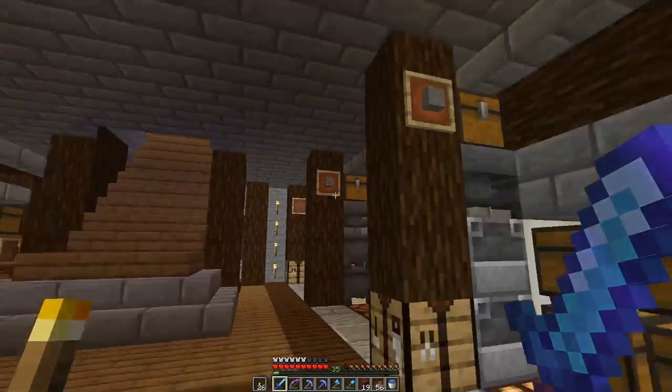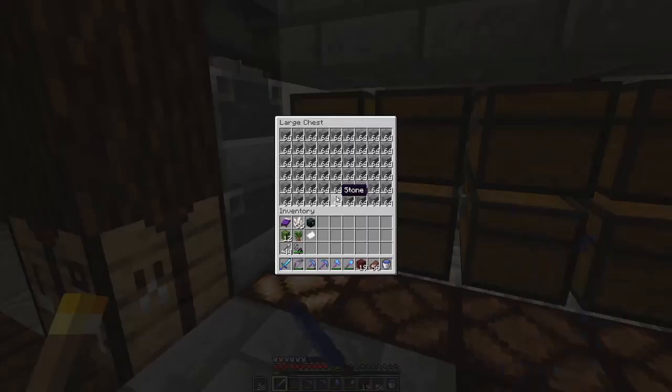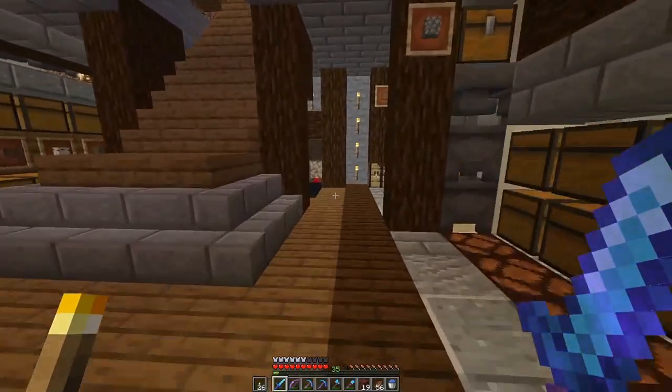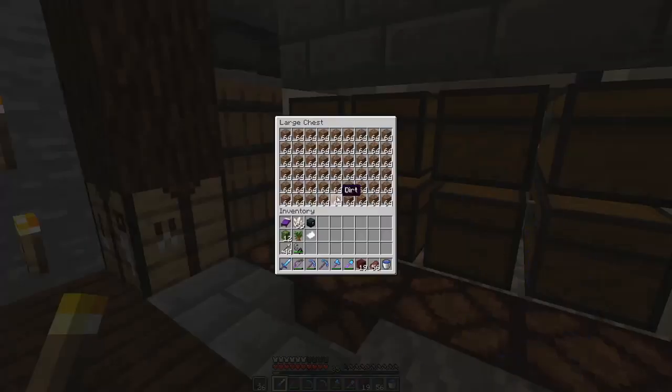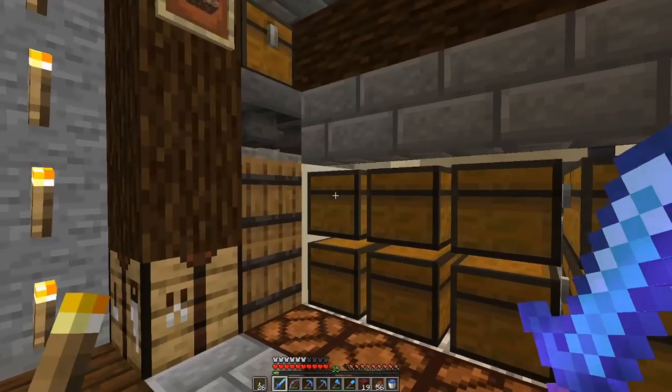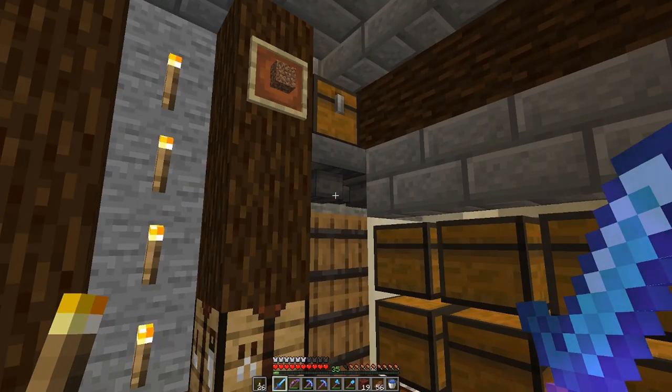The first suggestion was our very own storeroom and it looks like we've got a couple of chests here of stone which is going to come in very handy. We've also got some chests of dirt - just a couple there. So that's a good start. I think we'll start taking them over to the desert and see what we can get up to.